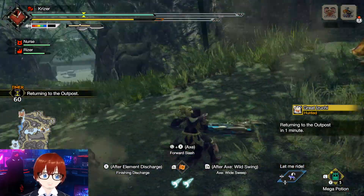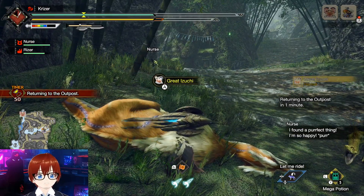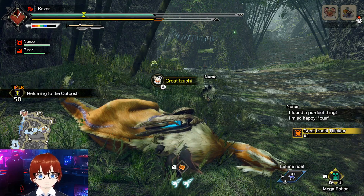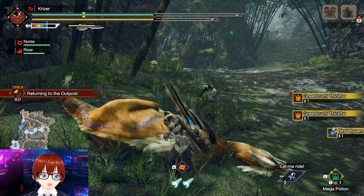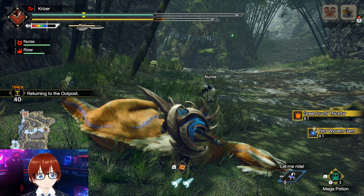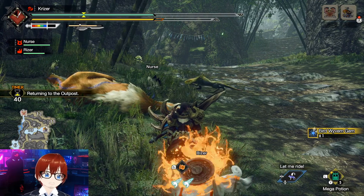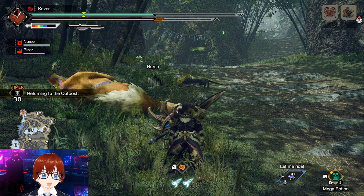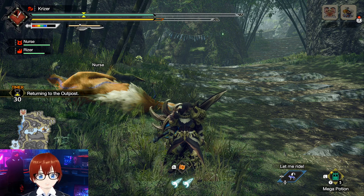That's pretty much how you play the Switch Axe build. This is a good endgame build and you can switch to any other Switch Axe that you desire because this build is very flexible and fluid. The clear time came in at about five minutes and 15 seconds, which is very fast. In a group of four, you'd probably clear in about two minutes.